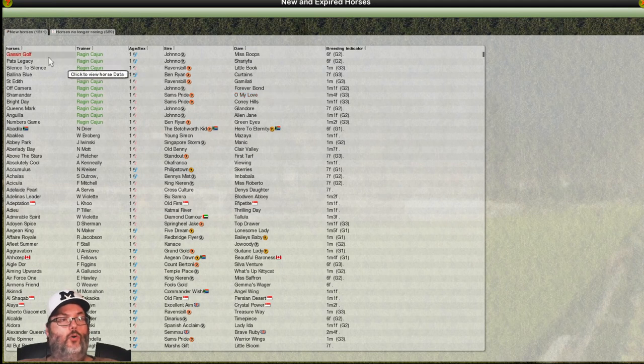Here are our new horses — these are all the horses born this year, and a lot of them are girls. Three colts, so that's good. You can see most of them were by Jono. We can go in and start looking at these colts if we want to.